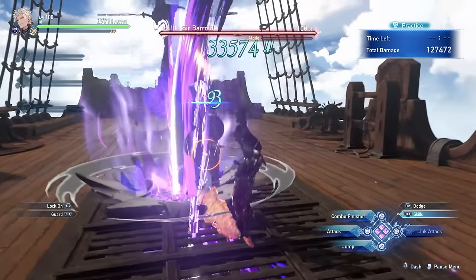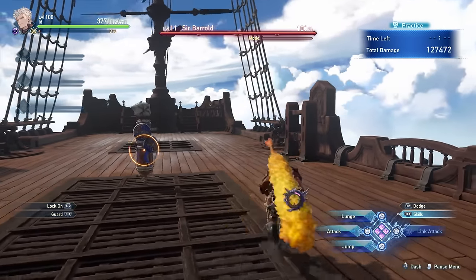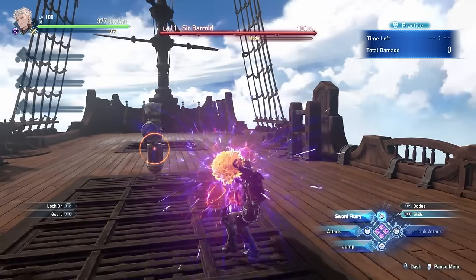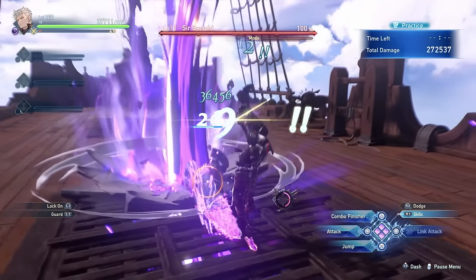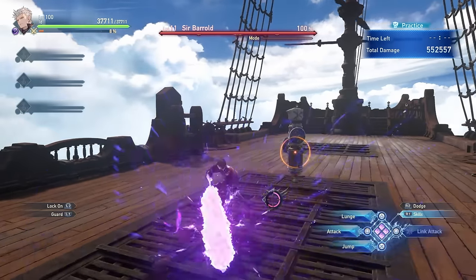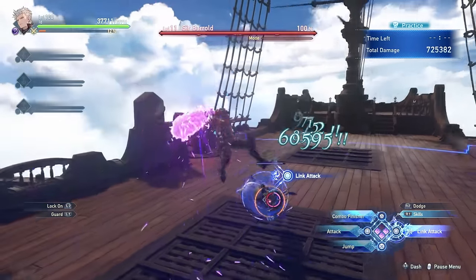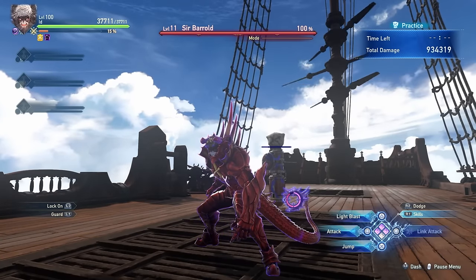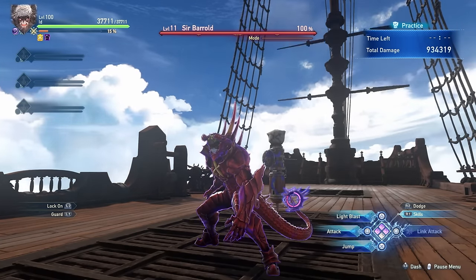The difference between using your basic triangle combo and a charged one is significant — the basic combo fills up just a little bit of your meter, but charging it all the way fills it up almost halfway. So Id is all about using his skills and following them up with combo finishers to enter dragon mode very quickly. But let's go over Id's skills first before we talk about dragon mode and god mode.